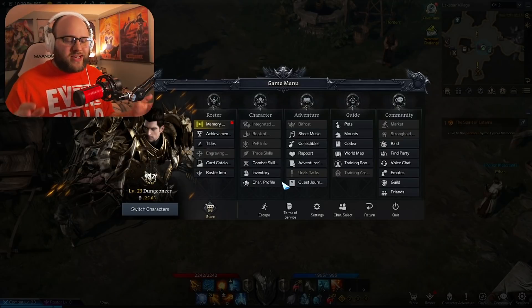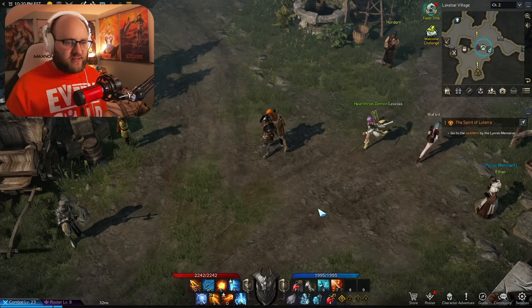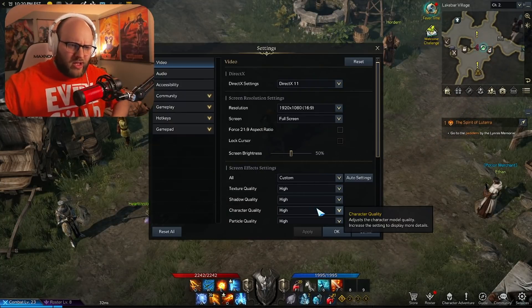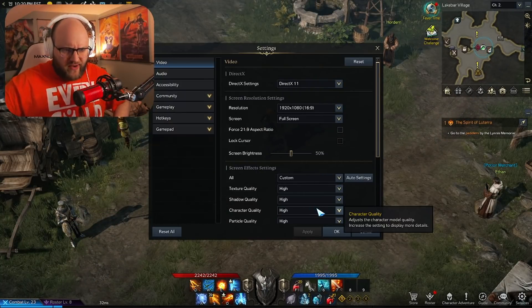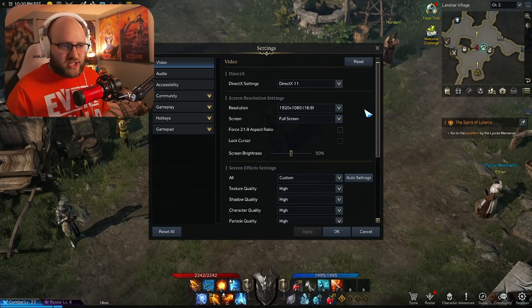I'm going to assume that you're not an idiot and you know that you can turn your graphics down. There are so many guides out there where they're like, 'have you considered turning down your graphics to make your frame rate better?' Obviously that works. This is something else you can try.